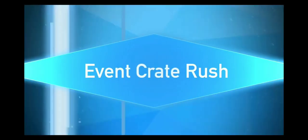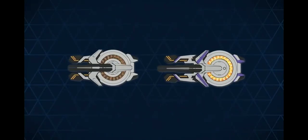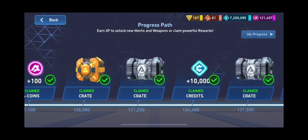Just like the disc launcher 8, the heavier versions will make early appearances in special events, then eventually become available via the progress path.